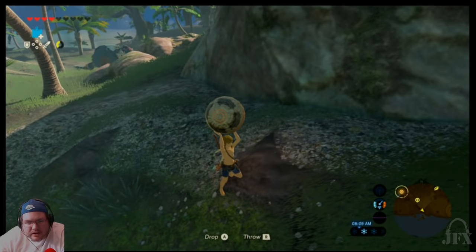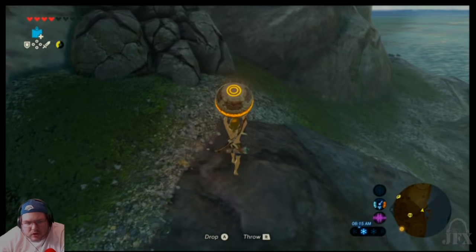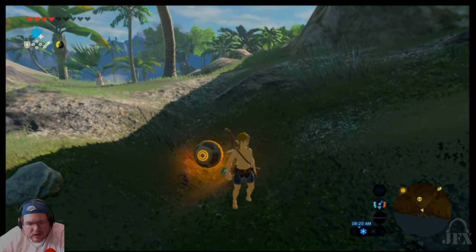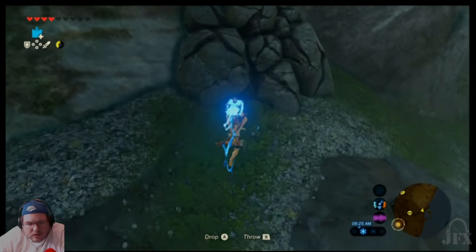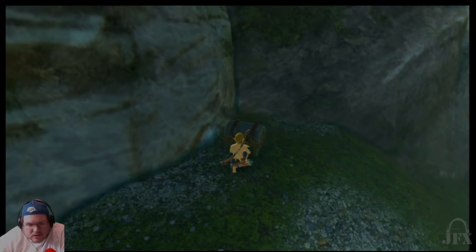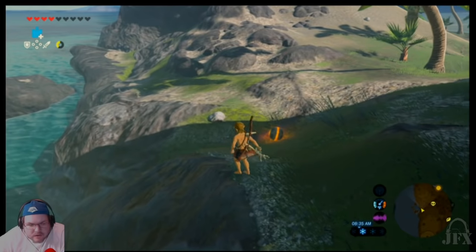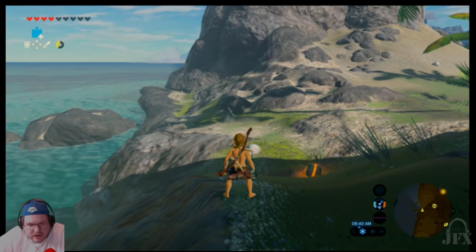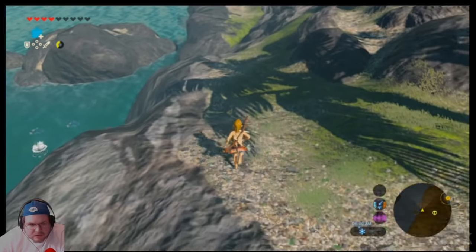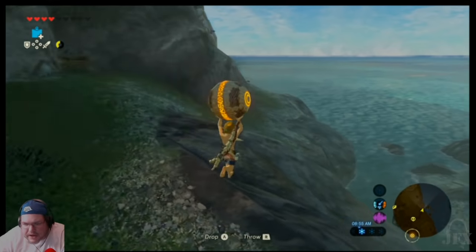That is definitely a bomb spot there. Let's go ahead and set this down, hope it stays. There's got to be a flat spot somewhere. Treasure chest — maybe something good in here. A spear, okay. We'll equip the Bokoblin arm for now. Here's what's cool about the Bokoblin arm — they can come back to you. I've seen them do that before where you'll throw them and they'll come back, basically like a boomerang. Is there a trail over here, a path to get up the mountain? It does not appear so. So how do we get up there with one of these orbs in hand? That is the million dollar question.